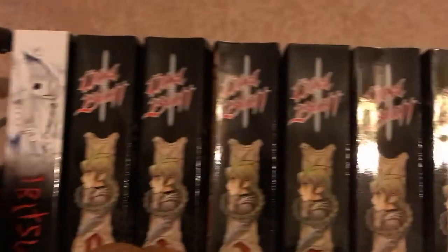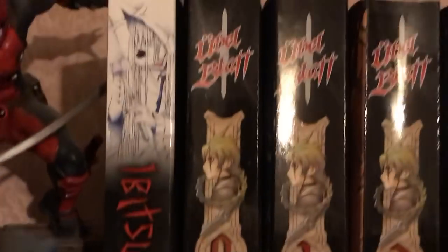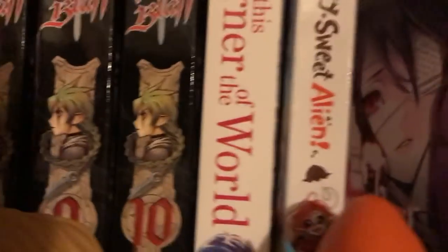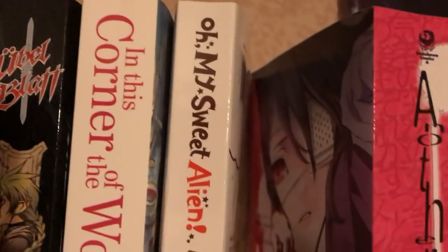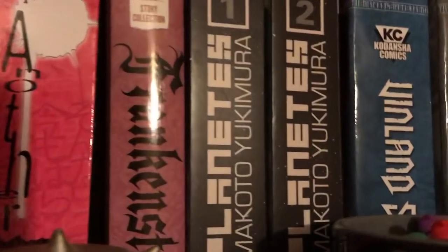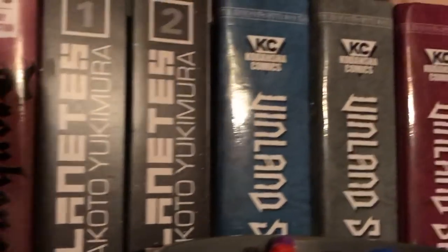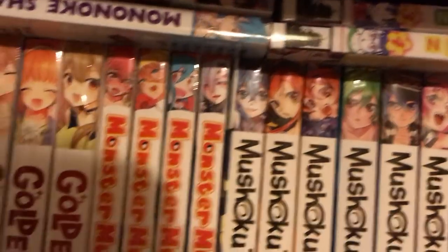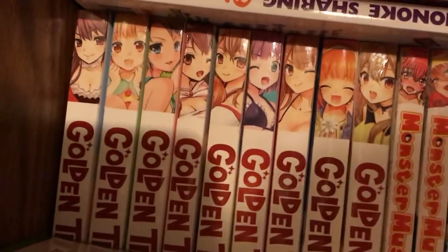Ibitsu Volume 1. Then we have Ubel Blatt volumes 0 through 10. In This Corner of the World Volume 1 — it's an omnibus so there's only one. Oh, My Sweet Alien Volume 1. Another. Frankenstein. Planetos. Vinland Saga 1 through 10. Please Tell Me! Galko-chan 1 through 6. Sorry guys, I've got hiccups.